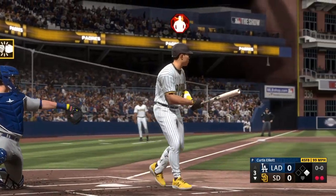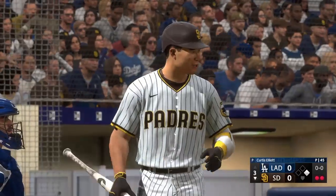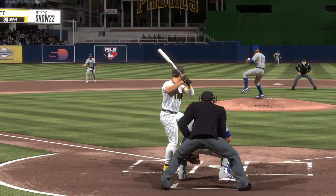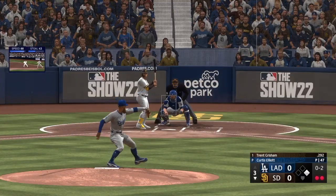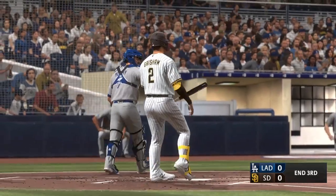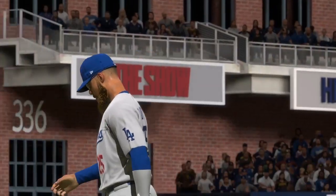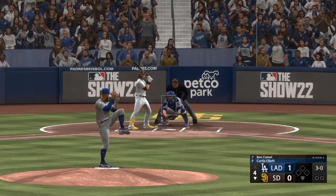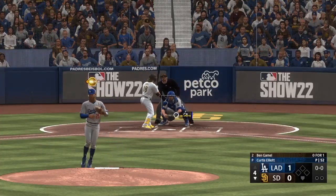Swing and a miss, the velocity blasted it right past him. Typically that high fastball, if it's close to the top of the strike zone — and the righty deals. Swing and a miss, and that is that. One left for San Diego, still no score. Selective — take your walk if they'll give it to you.